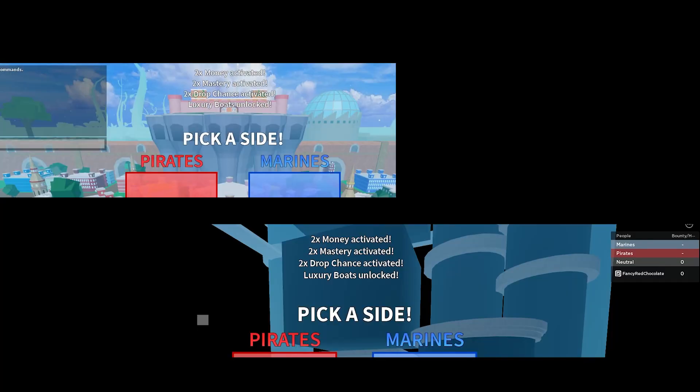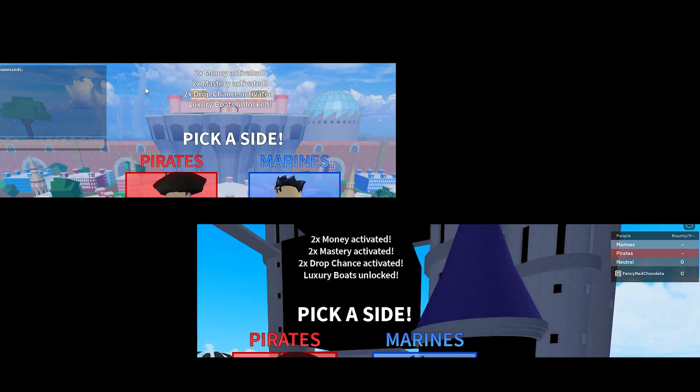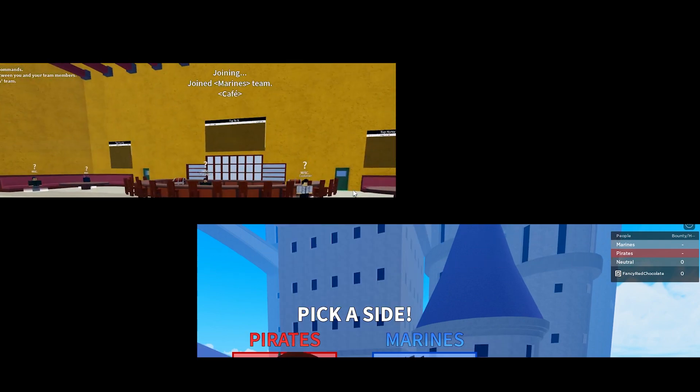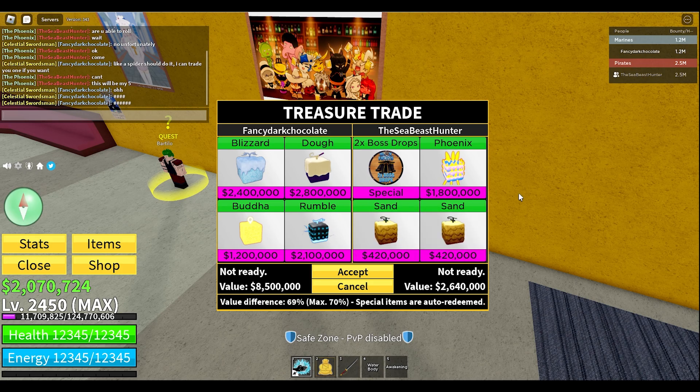I have two accounts with two times money, two times mastery, three times drop chance, fruit capacities, and fast boats. My main account has Bearing Buddha, and I spent zero Robux getting all of them.